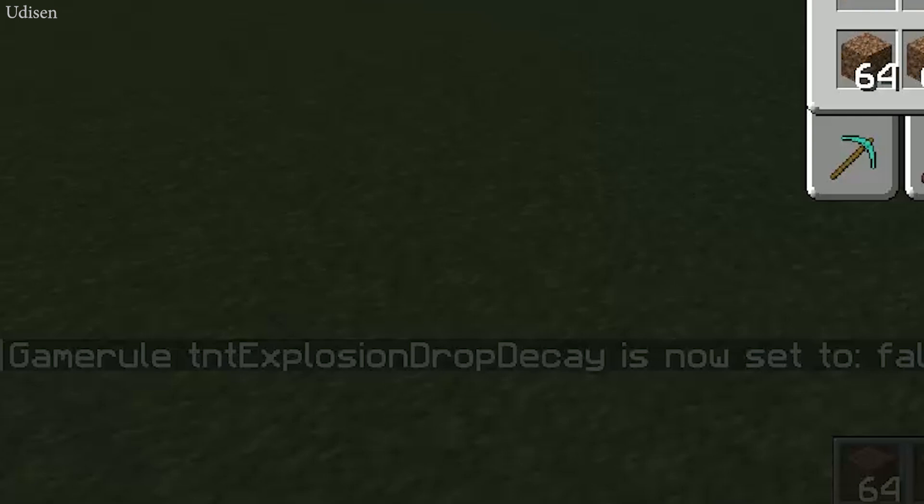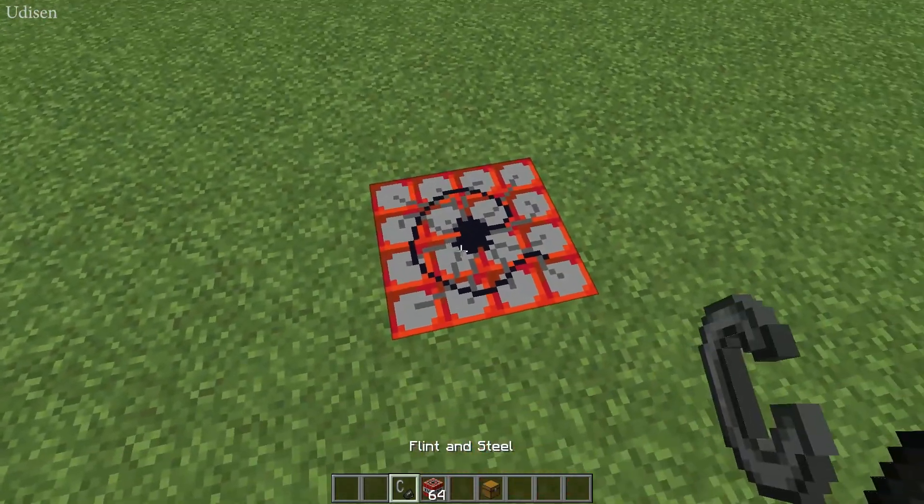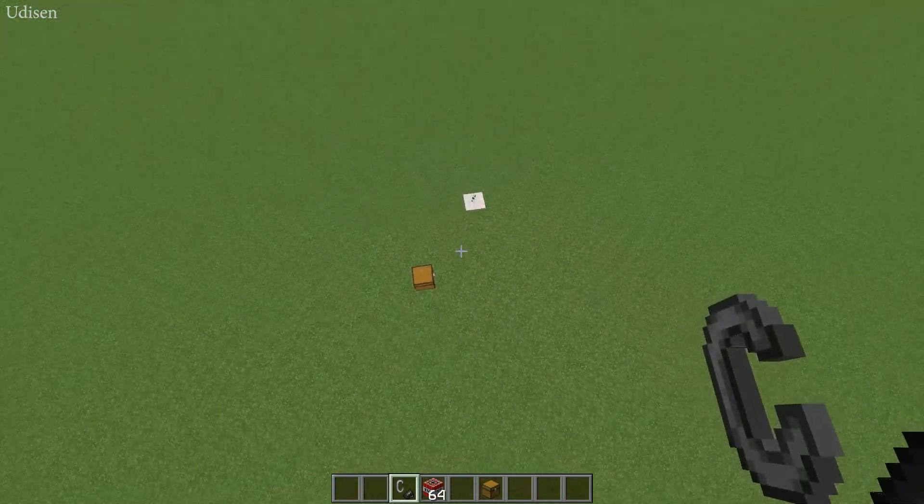Now we receive all blocks. Also, for the test we need a chest. Put our first result in the chest. Now destroy with TNT with this command.